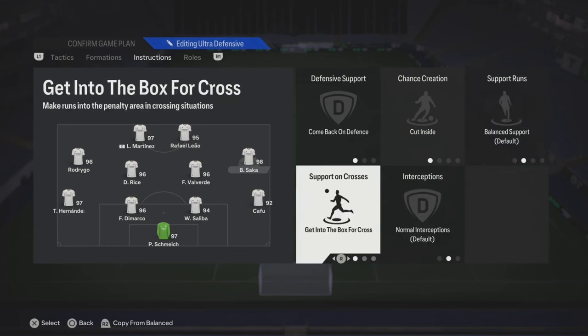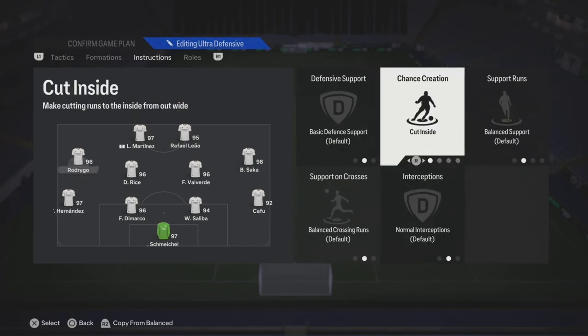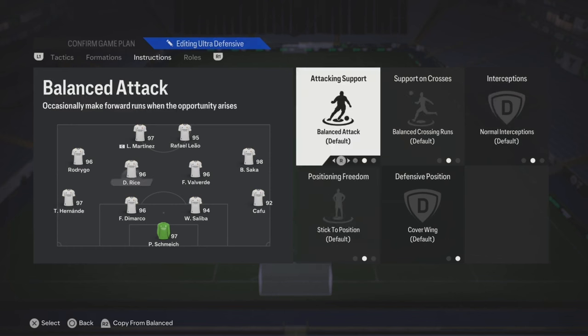That right mid, he's going to come back, cut inside, and then get into the box. You can do the same thing for the left one, but you can leave it on default: cut inside, get in behind, and then get into the box.